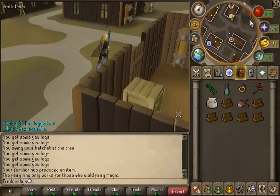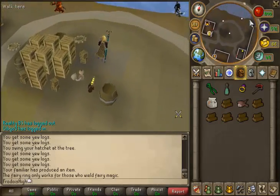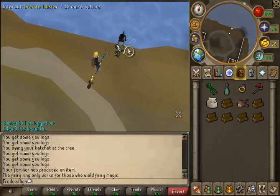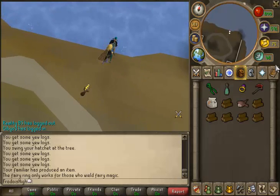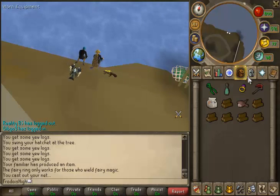When I fish monkfish I catch around 196 monkfish per hour, which makes 73k per hour and 23k experience per hour. To catch monkfish faster, I recommend using a specific familiar.